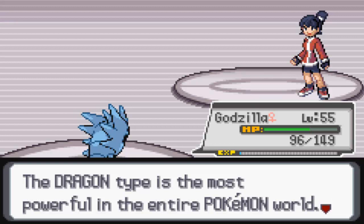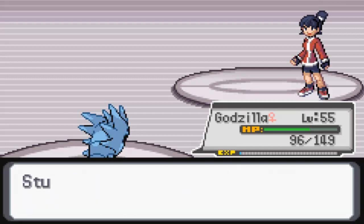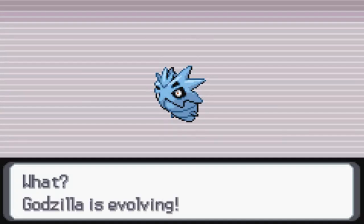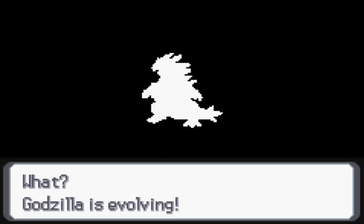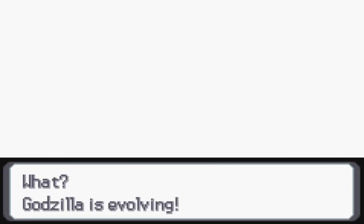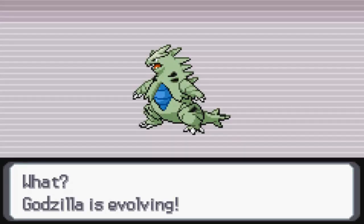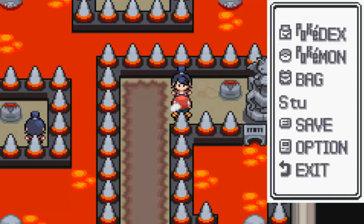The Dragon type is the most powerful in the entire Pokemon world. Well, you can't beat it? I just did - I just defeated your Gabite, that's a Dragon type. Godzilla's evolving! Oh my god, the team is almost finished now. All I need to do is get a Fire Stone and evolve my Arcaflame into Arcanine and then the whole team will be completed. So now we finally have ourselves a Tyranitar - one of the most awesome Pokemon ever created in design as well as power.